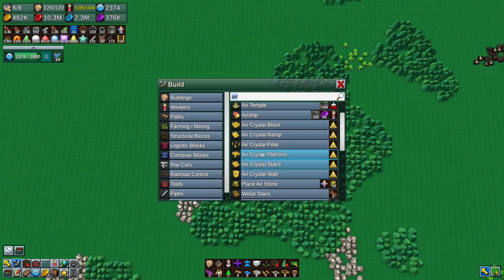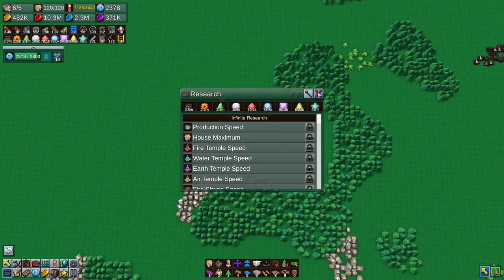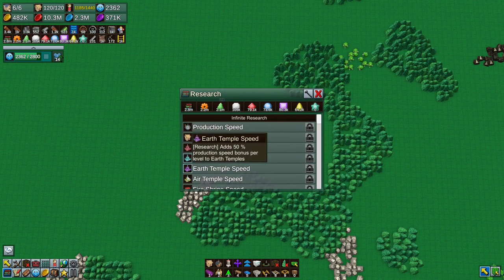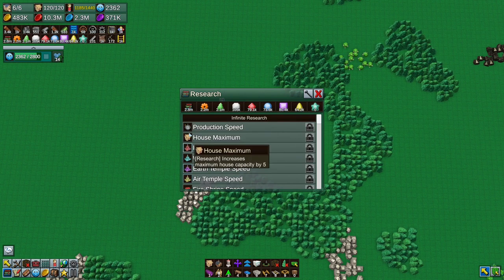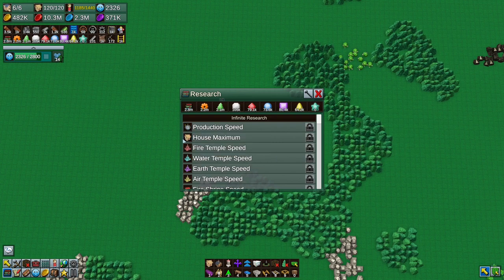We're going to use airships and probably docks as well, because we want to build the omni temple. The omni temple is a building which gives us access to all this stuff - we can speed up temples, speed up production which adds 25% multiplication speed bonus per level to all worker-occupied buildings. We can increase our houses, get more houses. I want to get all the towns to level 10.